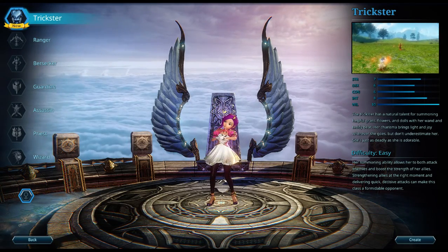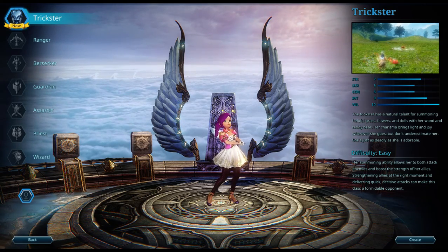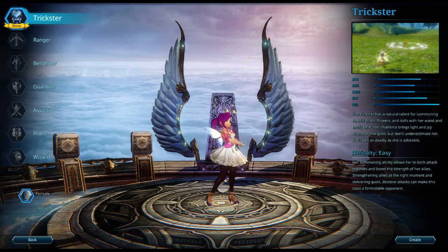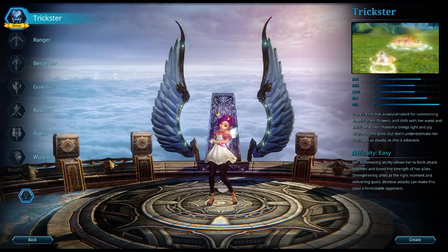One thing you'll notice is a new class — the Trickster is a brand new class that came out. I'm going to actually go with that. I don't know if they have male and female, but it looks like it's only female. So let's go ahead and create.